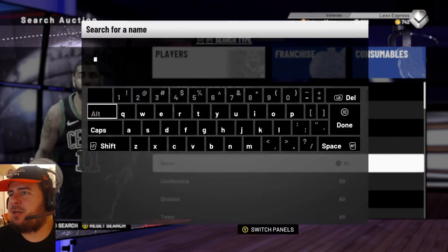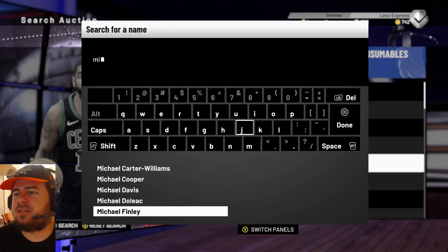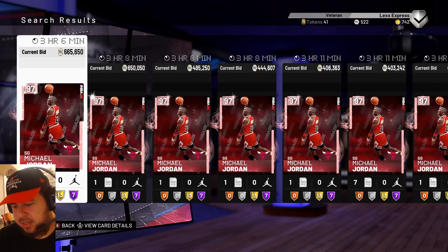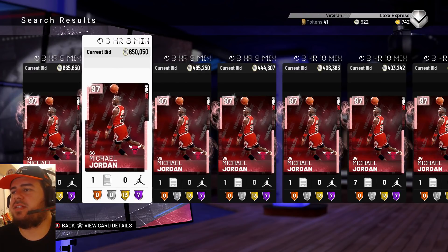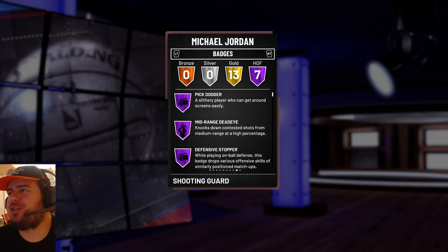And to end this video we're going to look into Michael Jordan. This card is going to be filthy — I already know. 97 Pink Diamond, oh my God. Look at how much he's going for already. 95 offense, 99 defense, 6'6" shooting guard. 13 gold badges, 7 Hall of Fame badges. Welcome to my team, Michael Jordan.